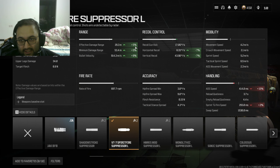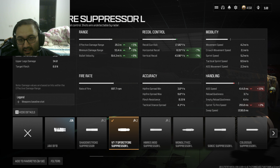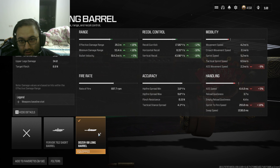I tried the Jack BFB muzzle with this — doesn't work. The range tuning is the one you need; it makes all the difference. I'm not sure what the 5% does exactly, but it makes all the difference, along with the 8% bullet velocity boost.